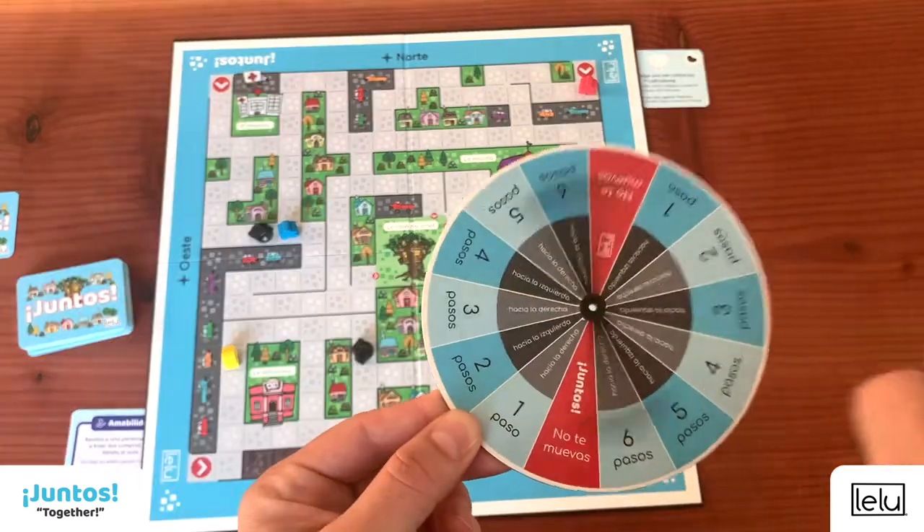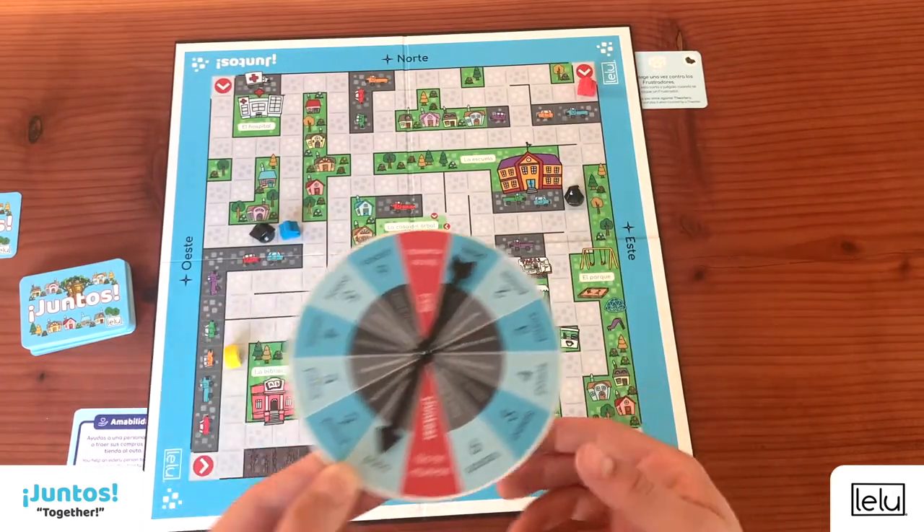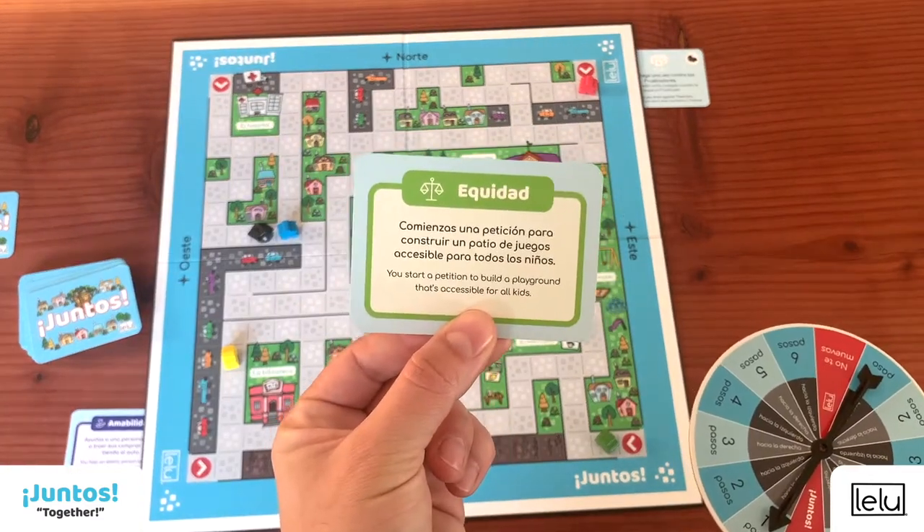Finally, it's the green player's turn and the green player moves one step. Green draws a card — it's a community card. They can keep it.